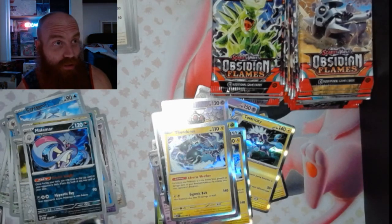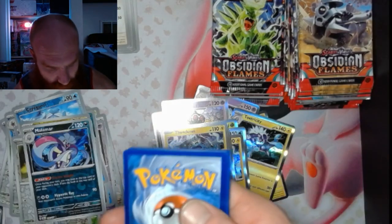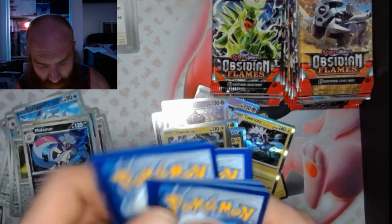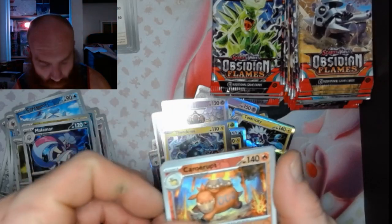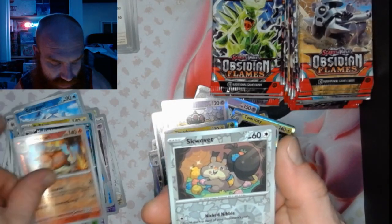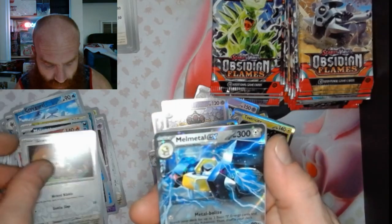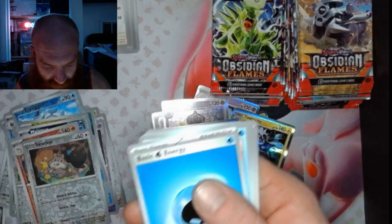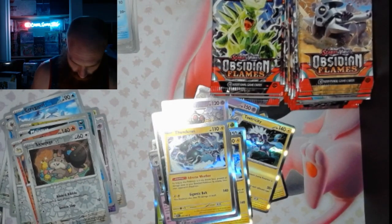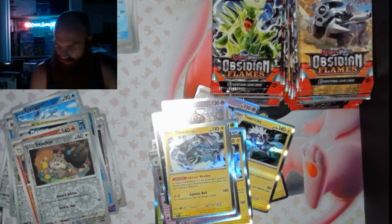Snubbulls all over. Pack 27: got a Camerupt, a Sprigatito, and a Melmetal EX. Let's get it — back on the hit train baby!